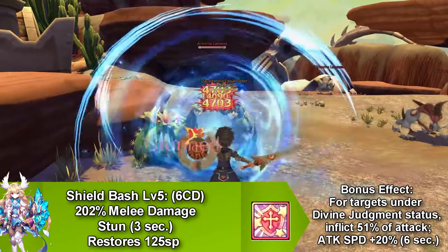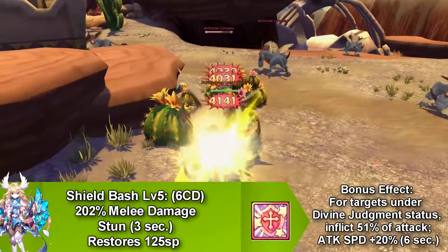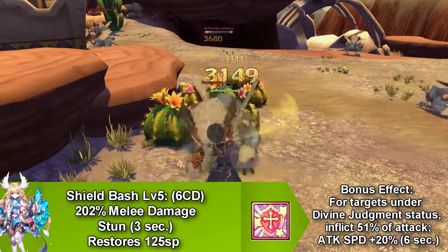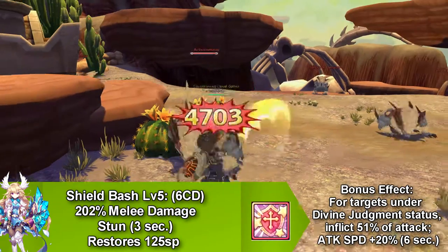Our next skill is called Shield Bash and this stuns the enemy for 3 seconds. It goes on cooldown for 6 seconds and restores 125 SP. It also has a bonus effect for anybody hit with Divine Judgment for this skill's cast — it deals more damage and increases your attack speed by 20% for 6 seconds.